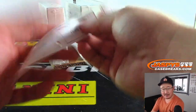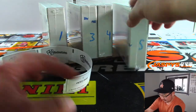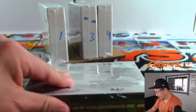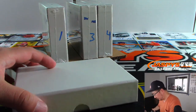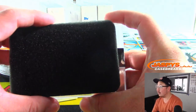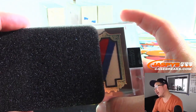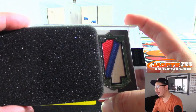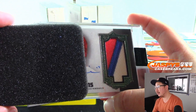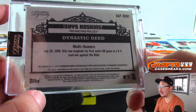All right, there you go, Brad. Next up, Diane — you have box five. Good luck. Here's box five. Another patch — red, white, and blue, could be a lot of teams. It's Rhys Hoskins, five out of ten. One of the nicest autographs in the hobby — good penmanship. There's his Dynasty deed. There you go, Diane. Nice.